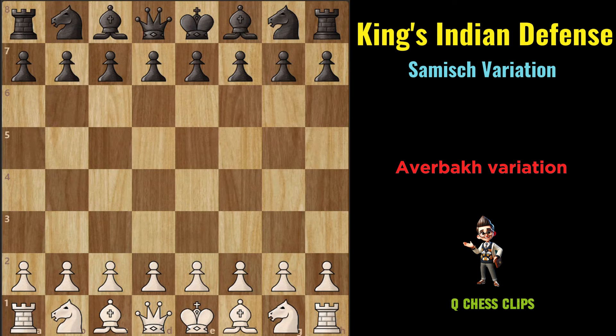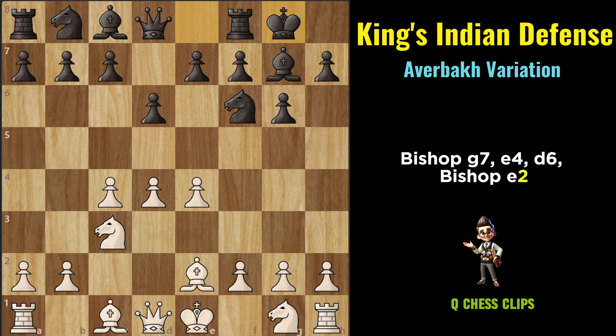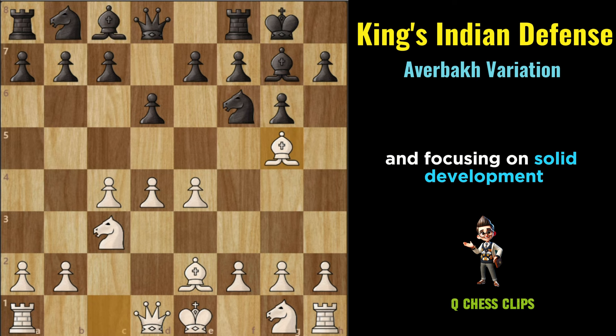Averbakh Variation: D4, Knight to F6, C4, G6, Knight to C3, Bishop to G7, E4, D6, Bishop to E2, castling kingside, Bishop to G5. The Averbakh Variation takes a more patient approach, with White delaying the advance of the F pawn and focusing on solid development.